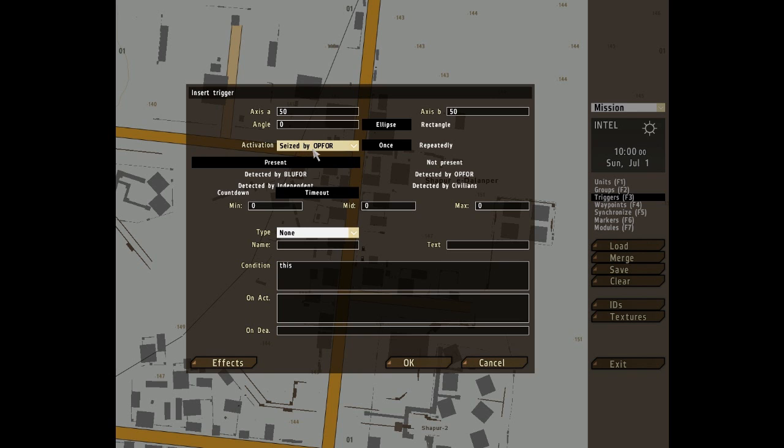When you link this trigger to a group, you get those selected options. They all mean respectively that the entity you've chosen — either vehicle, whole group, group leader, or whatever — can activate the trigger when it satisfies the conditions.